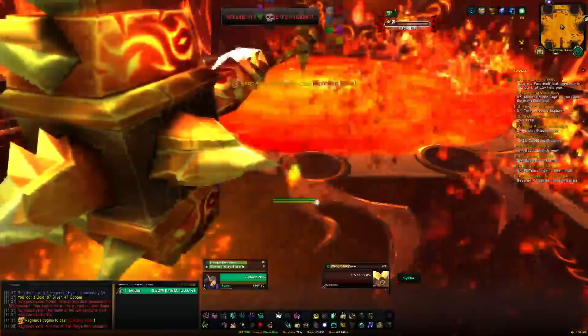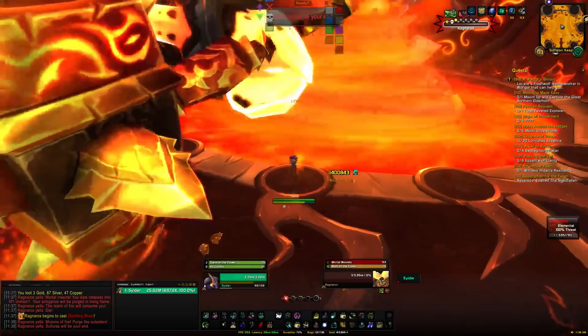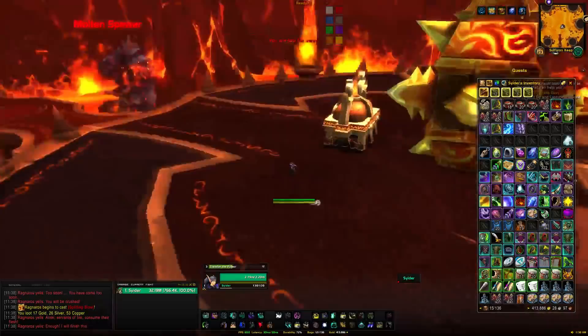Finally we reach Ragnaros, who can drop the Pureblood Firehawk — the mount more people are after. Just DPS him down. When he does his phase with adds, you can kill them as they do AoE damage when they hit the hammer, but at high level it's not really necessary. If you're slow you'll get multiple phases, but otherwise he dies pretty quickly.